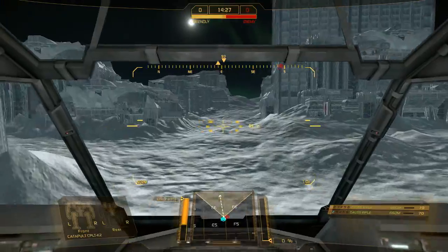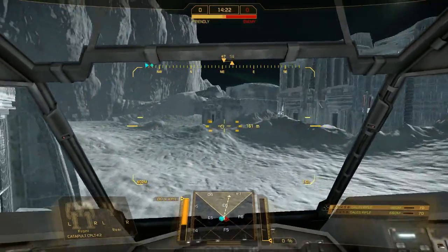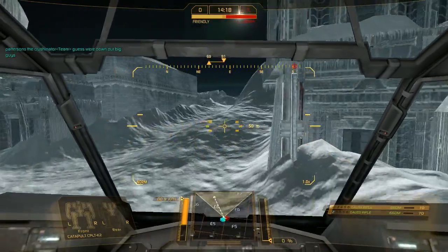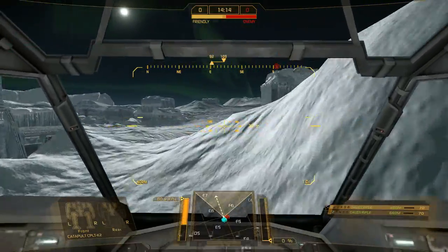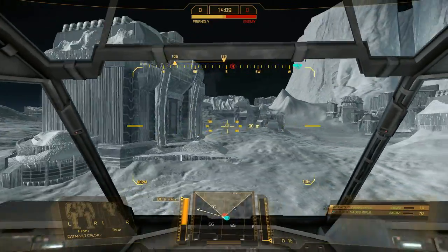This is my Gauss Pult, and my map is all screwed up so I can't use it. I basically have 70 shots — divide that by two because I have two Gauss Rifles. I'm apparently the fastest on this team; I love speed.